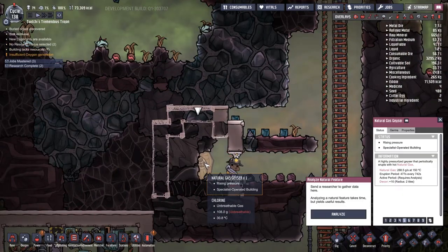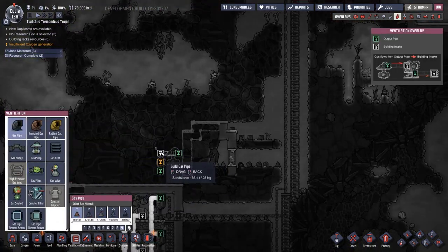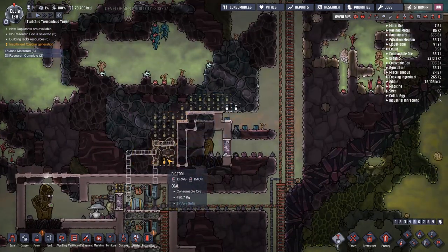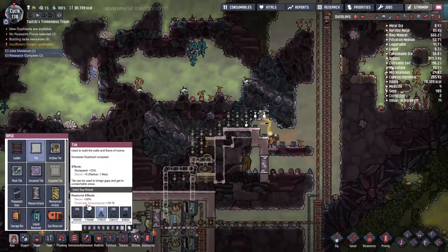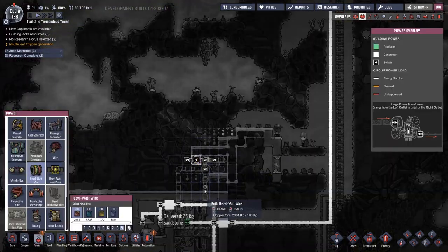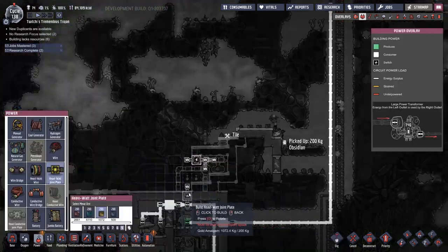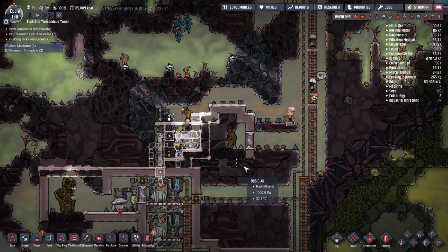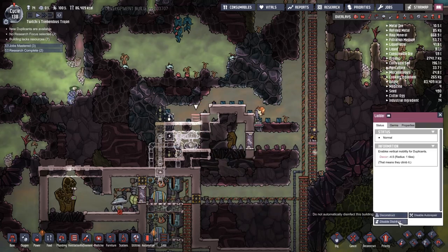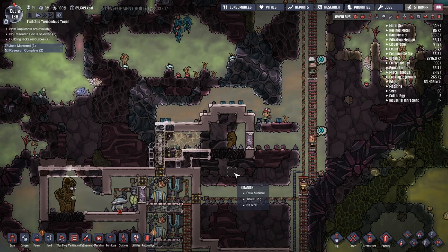We put down an order to expose the hidden geyser and - would you believe it - it's another gas geyser! This puts us up to three gas geysers in relatively close proximity to each other. Before I even give it a proper moment's thought I slam in a pumping system right next door: it's got a pump and a filter and we're going to pump it into the system already set up down below. I start marking in the entire surround with tiles, but then I realize the error of my ways - if I seal them in like that they're not going to be able to dig around and put everything in place.